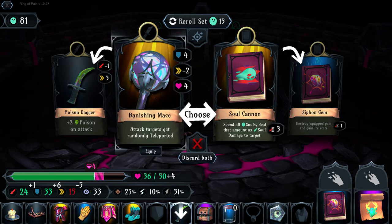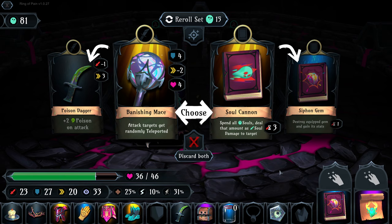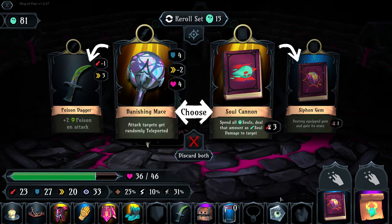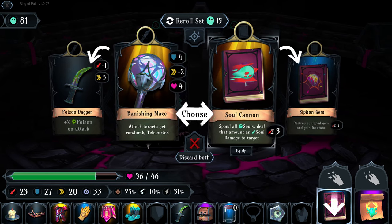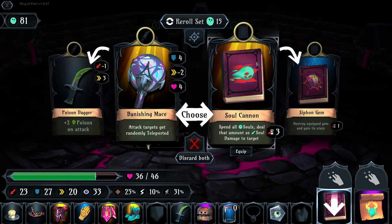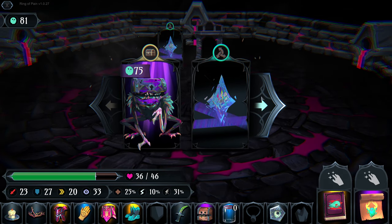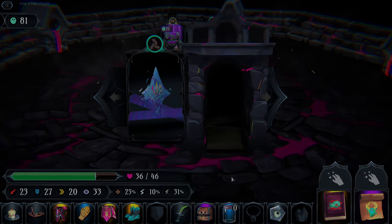Do we want to attack targets and randomly teleport them? We haven't got a gem yet. But we can deal 81 damage to somebody. Let's move on.